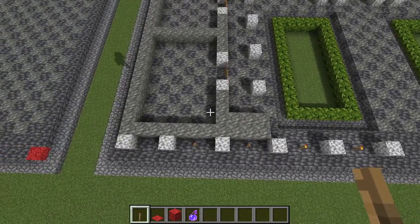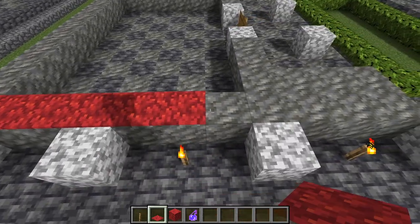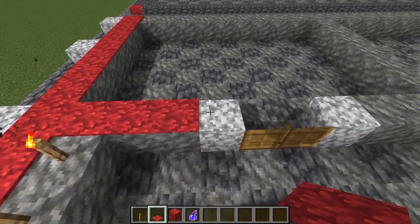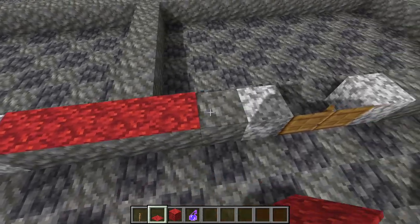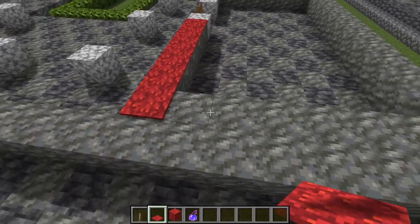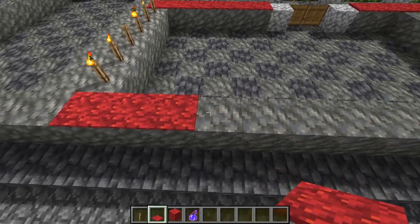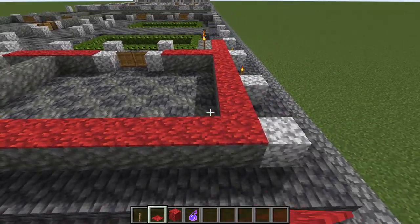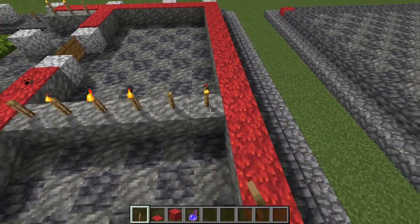The next thing we want to do behind that is place down the tuff: 1, 2, 3, 4, 5, 6, 7, 8, 9, 10, 11 blocks there, place an additional three, turn the corner and go for three, then place the diorite for the door frame — four blocks — and then 1, 2, 3, 4, 5, another door frame, 1, 2, 3, 4, 5, 6, then turn the corner and go for 22 blocks all the way back down to the corner where we started. Then in the middle connect this room together with six blocks of tuff.